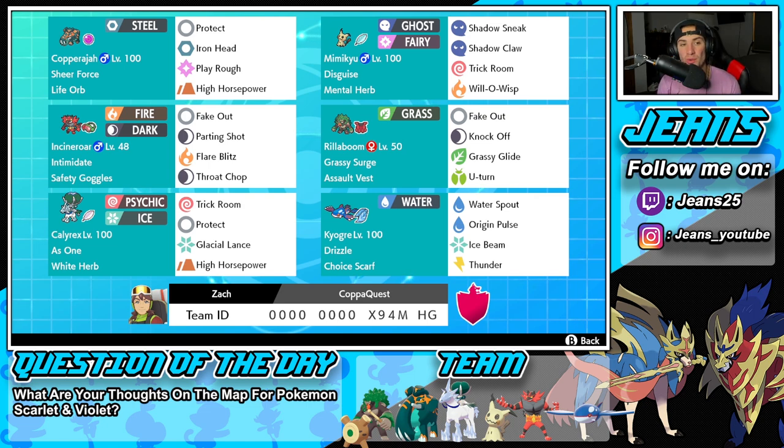Starting off in the top left corner with the one and only Copperajah — it is a straight Steel type. I wish it was Steel/Ground; I was gonna put it on my playthrough team when I saw it because I'm a big fan of elephants, but its typing was just straight Steel. Straight Steel type with Sheer Force ability, also holding the Life Orb. It's got Protect and Iron Head for STAB, and then Play Rough and High Horsepower for two coverage moves.